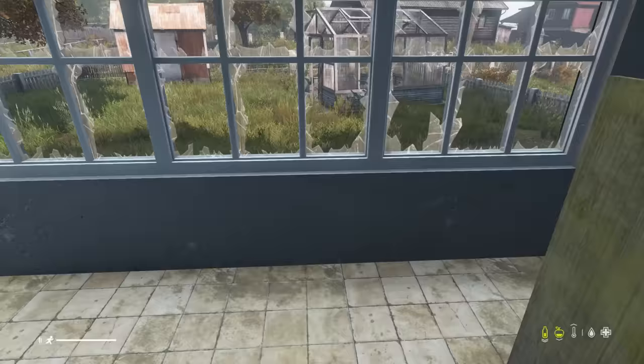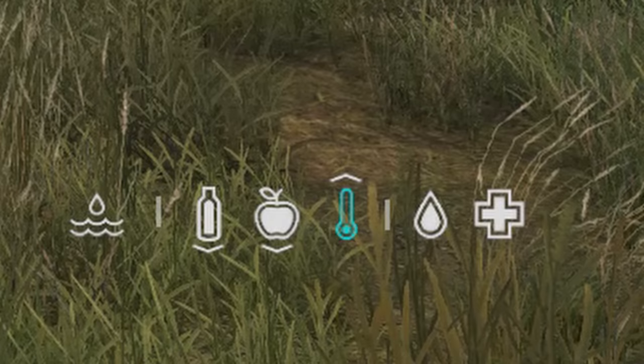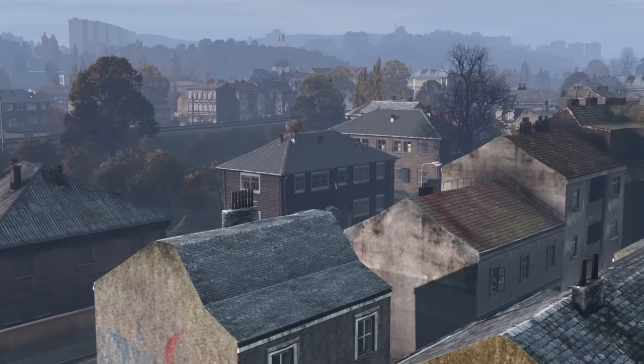Obviously you can die due to dehydration or starvation, but with low food and water levels you are so much more prone to disease like the flu, cold symptoms, and a lot of other stuff. So you'll want to get into the white with your food and water as fast as possible.